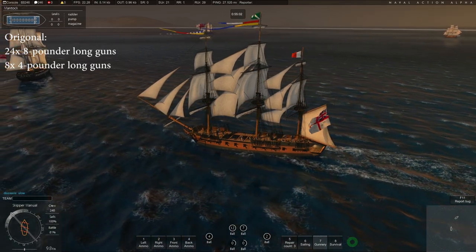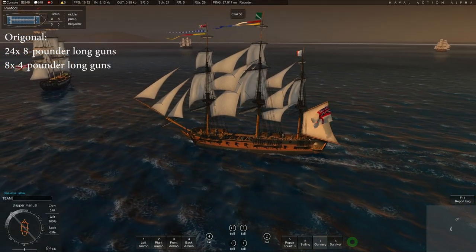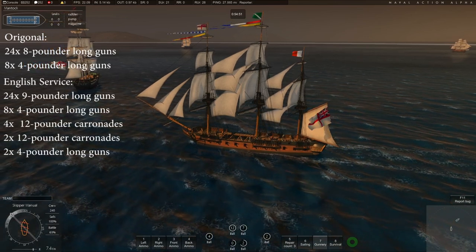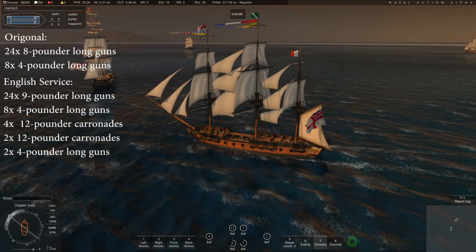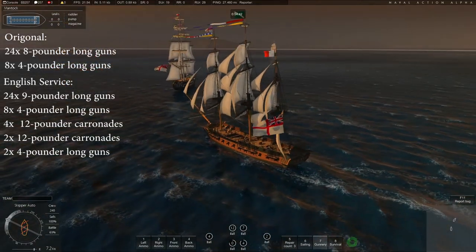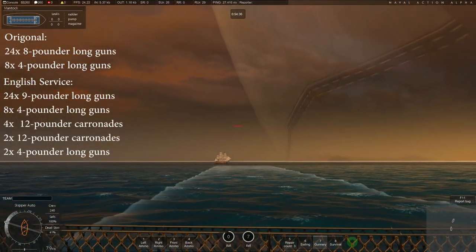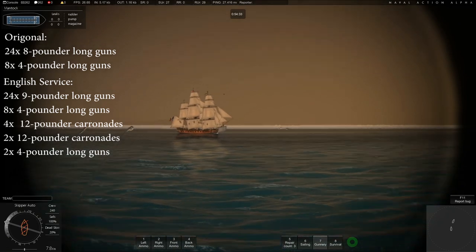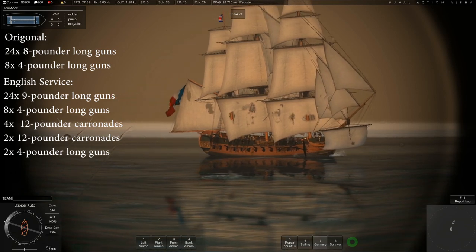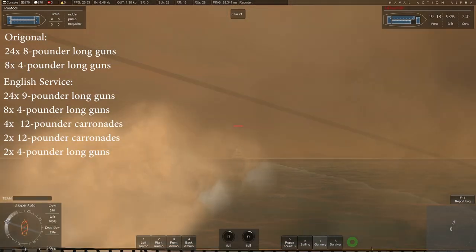When it was captured by the English, it was re-gunned. The armament in English service was 24 9-pounder long guns, 8 4-pounder long guns on the quarterdeck, 4 12-pounder carronades on the quarterdeck, 2 12-pounder carronades on the fo'c'sle, and two 4-pounder long guns as bow chasers. The English, capturing a beautiful ship like this, naturally beefed up her armament a bit.